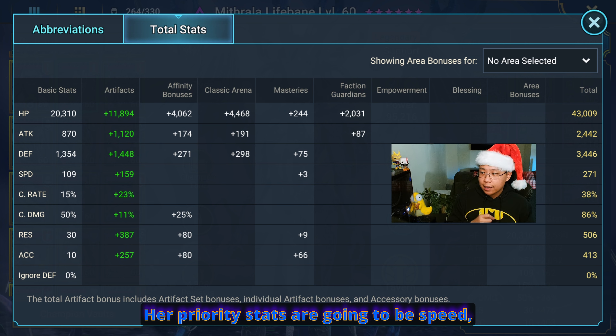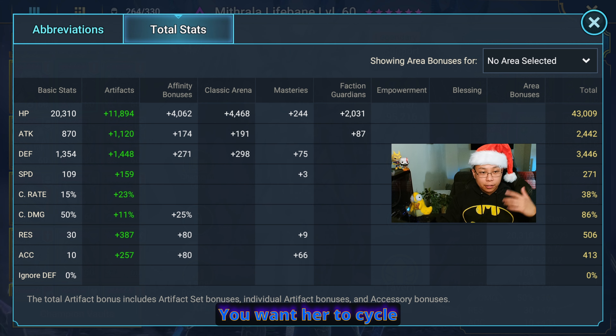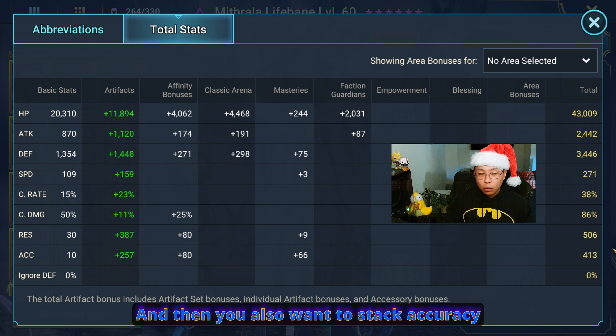Her priority stats are gonna be speed, accuracy, and resistance, and then survivability would be a good second. You want her to cycle through her moves quickly. You're gonna want resistance naturally high because she is a great cleanser, and you also want to stack accuracy so you can place those debuffs as well as increase your own resistance.